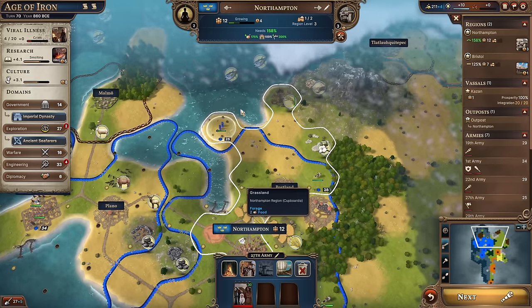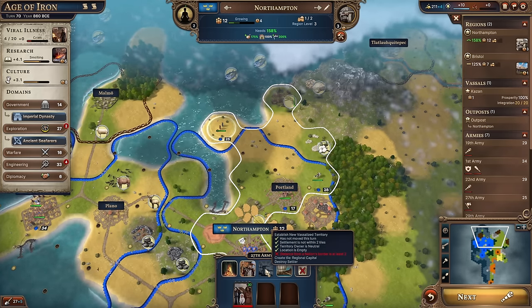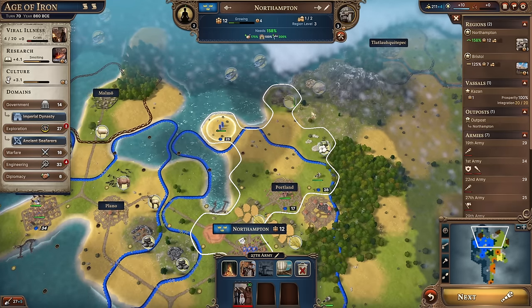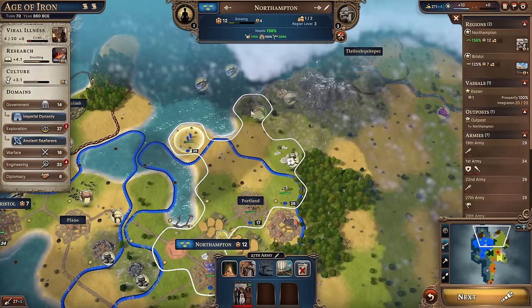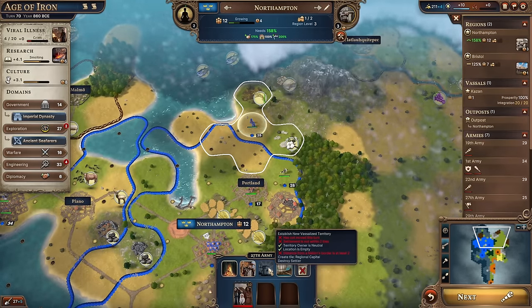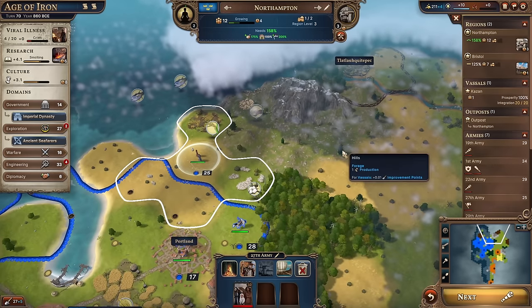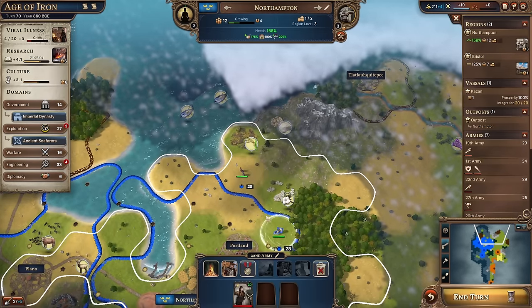This is a little bit of a bother - we've got a settler and I'd like them to set up just there, but we can't. It says the distance from a nation's border must be at least two. Maybe we're too near to Malmo's border. I want to go and build over here because it's a really good place - I don't think we should build on top of a resource. What if we build just there - settlement is not within two tiles. Portland is too near. Let's see what happens next turn.